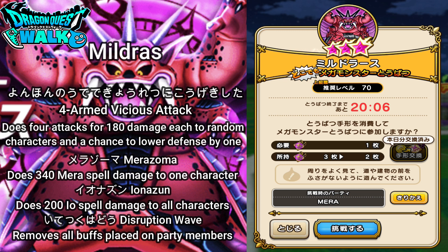He also has a 4-armed vicious attack that does 4 hits of 180 damage each to random characters, with a chance of lowering their defenses by one. Then he has Merazoma, which does about 340 Mera spell damage to one character. He also has Yonazun, which does about 200 Io spell damage to all characters.